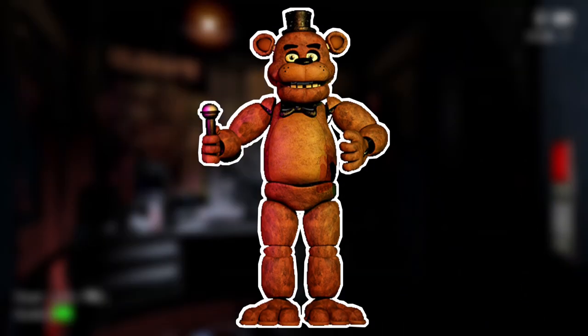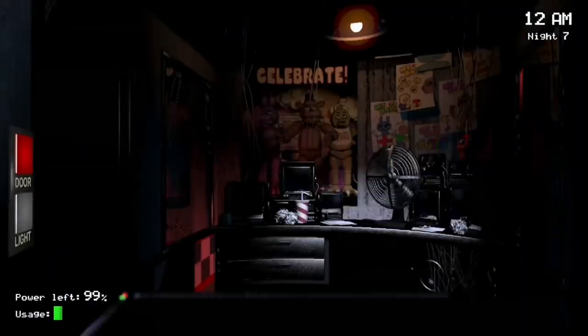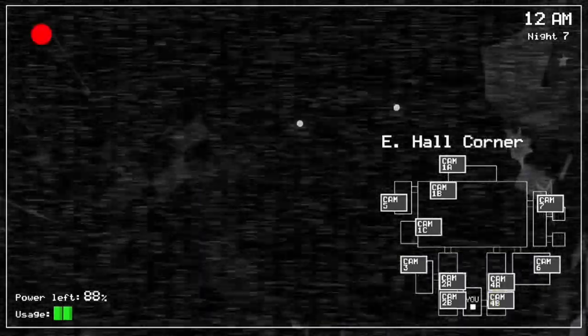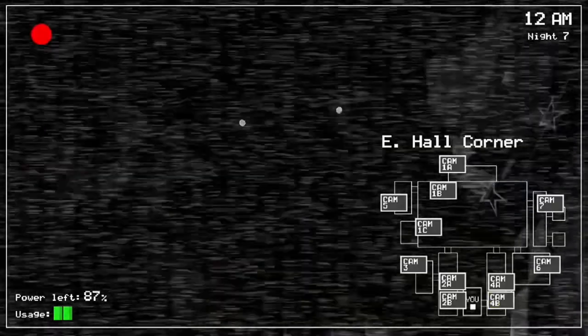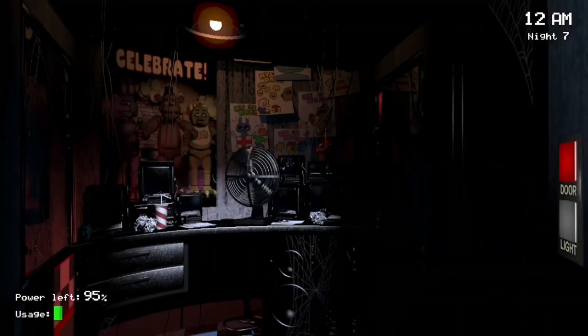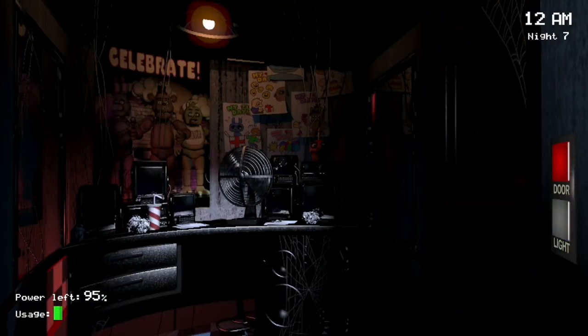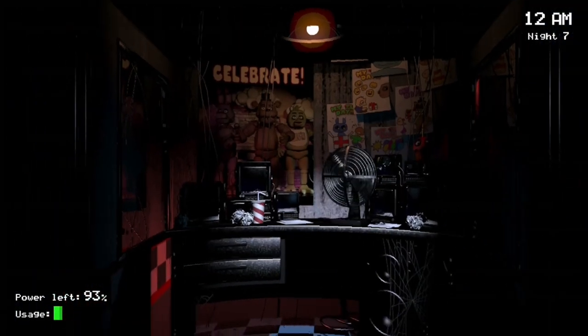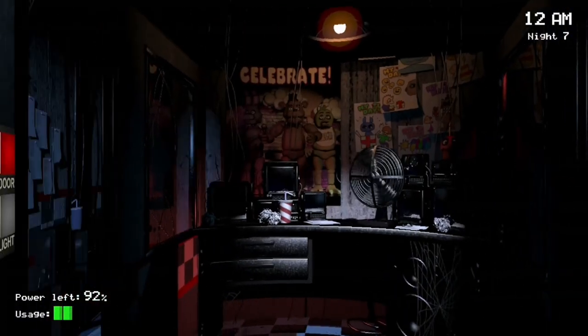Last but not least is Freddy Fazbear. Unlike the other three animatronics active from the very beginning, Freddy Fazbear isn't active until night 3, unless you run out of power. Just like Bonnie and Chica, Freddy begins on the stage, and he can't leave until Bonnie and Chica have first. The good thing about Freddy is that he always follows a persistent pattern: cam 1B, 7, 6, 4A, and then 4B. Every movement can be determined by Freddy's laugh. What you really want to do is every run you play, every time you hear the fifth laugh, just keep closing the right door every time you use the camera. Freddy can never enter your office unless you flip up the camera.